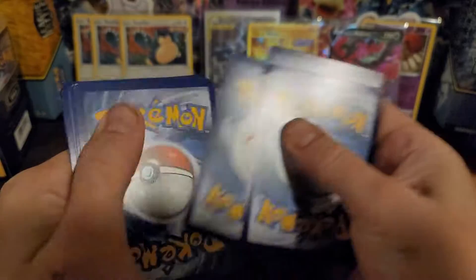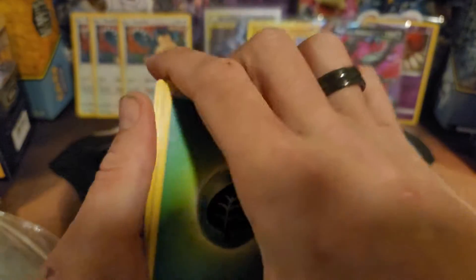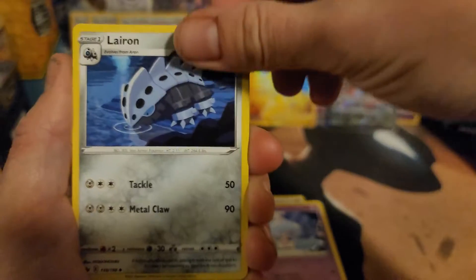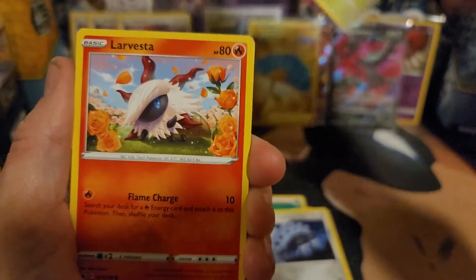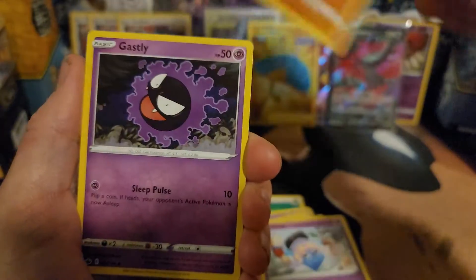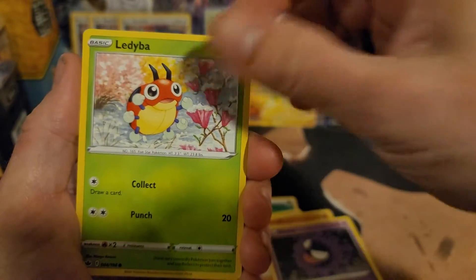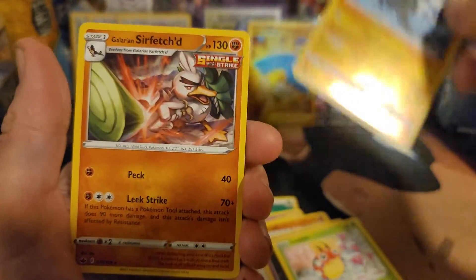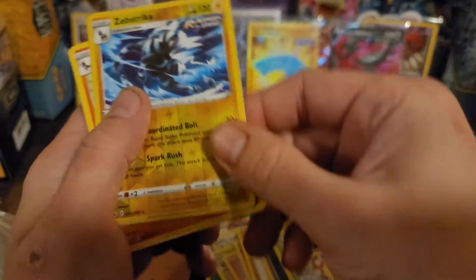One, two, three, and four. Leafhat, Turtonator, Larion, Steenee, Larvesta, Inkay, Rockruff, Ghastly, Ladyba, Reverse Zebstrika, and a Non-Holo Sir Farfetch'd.